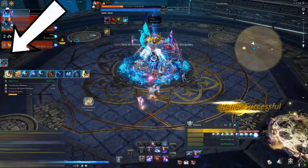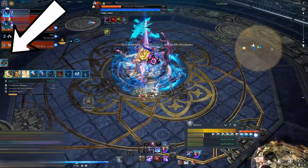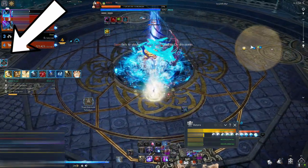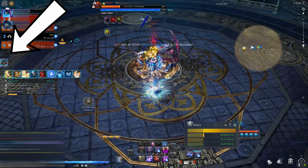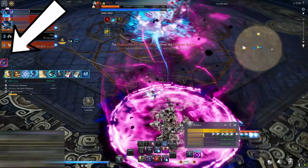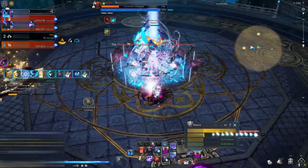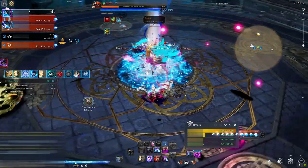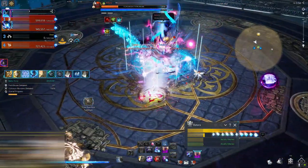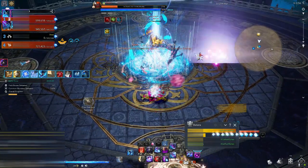When you step on the pad with the host mark — the big green wheel — above your head, you release the orb and receive an after-effect buff. This after-effect buff triggers your Lefty Insignias. So if you have Lefty Insignias equipped and stack a bunch of them, you will get a ton of boss AP.